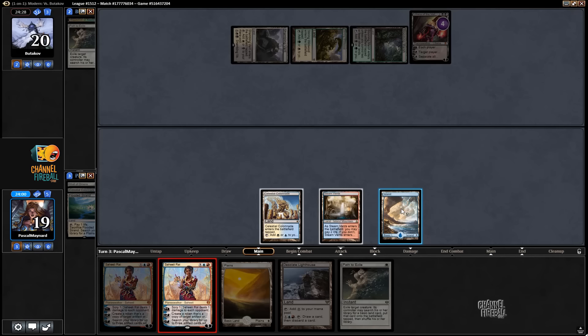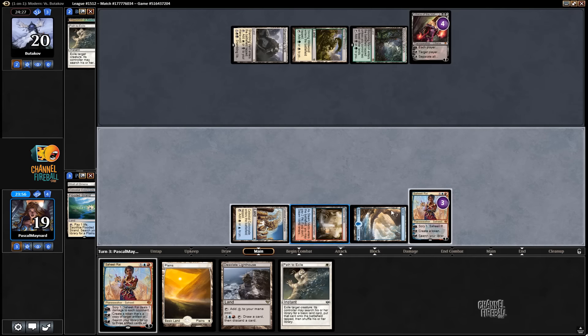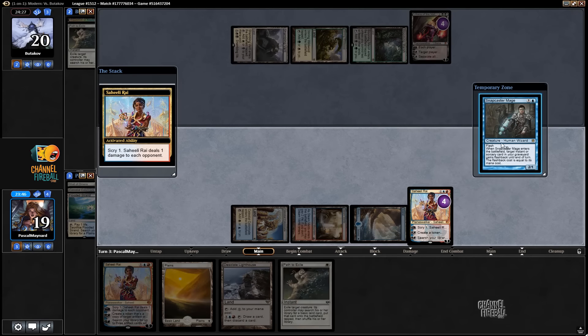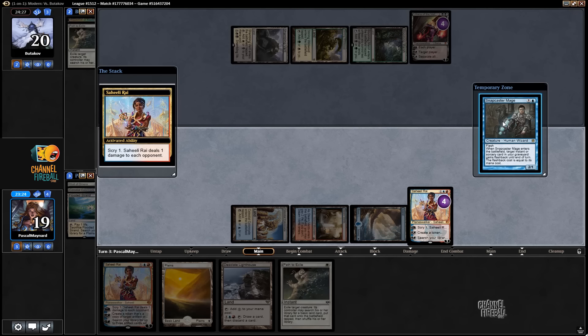I should have played Plains there, because I would most likely want to discard an Island to the Liliana, so we have double white. That's kind of awkward. If we had Bolt in our deck, we might be able to kill the Liliana there, but we don't. And the Snapcaster doesn't really have a good target. We have Path — I could cast Path next turn.